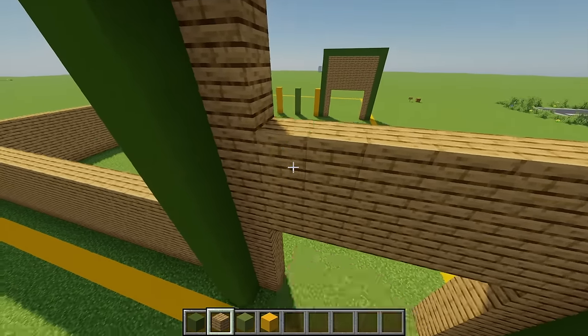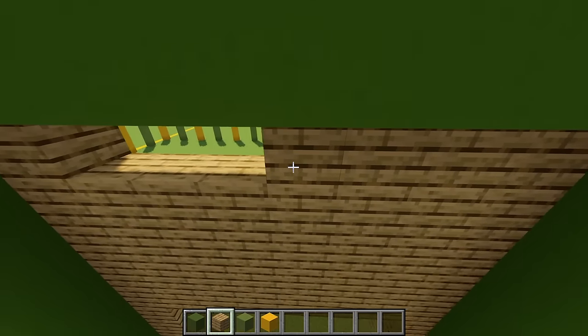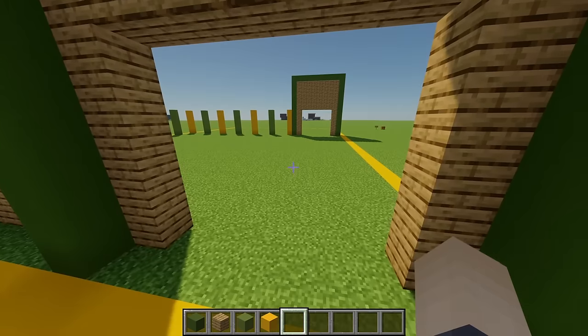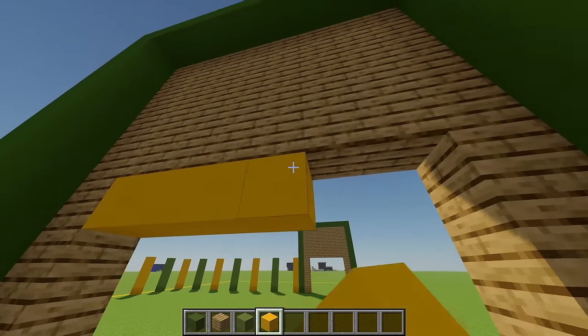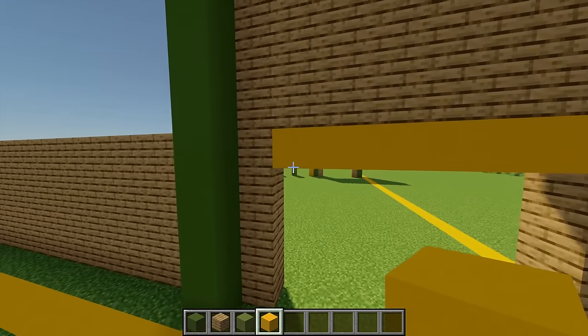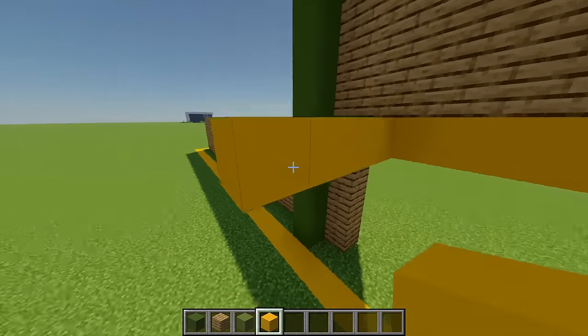Going up six blocks and on that sixth block extending some more oak planks across, then filling in the rest of this top section. After that I'm going to grab some yellow concrete and in this top row place a strip just there, extending this out by another four blocks.